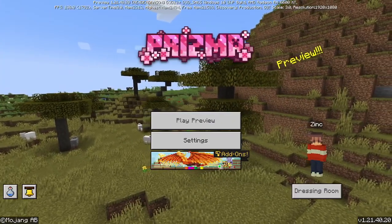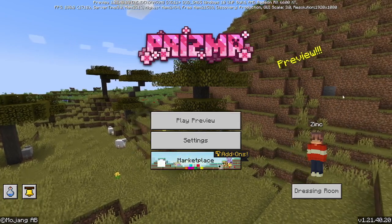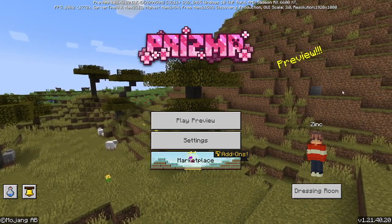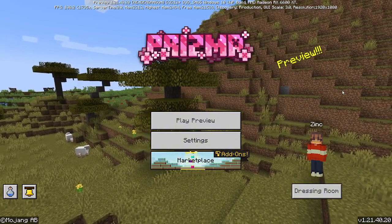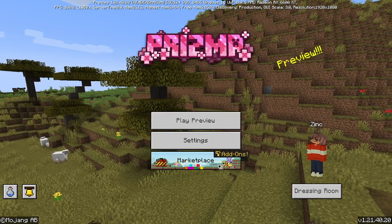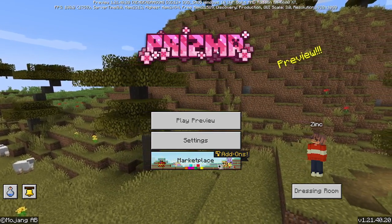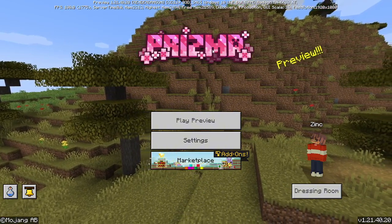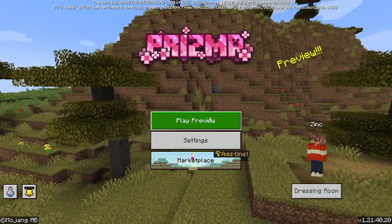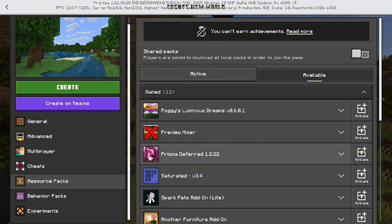Today we're checking out the new deferred technical preview for Minecraft Bedrock, coming to Bedrock Edition. I did make a video on this a few months back with an older version, and I heard it looks so much better now. This time I'm going to be using Prisma — last time I used foggy shaders or something — but I prefer Prisma and I'm actually good friends with the creator. The resource pack link will be in the description below — it's Prisma the Bird 1.2.22.